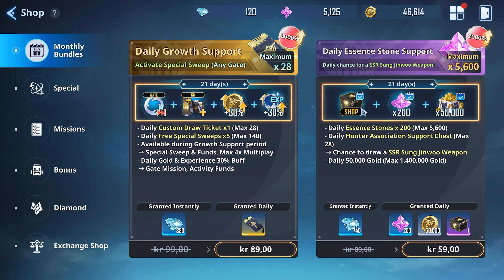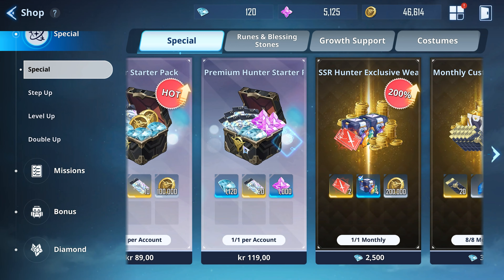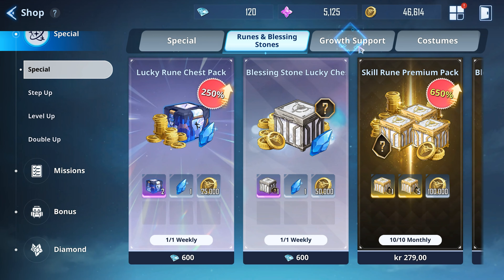Outside of that, you get a support chest — 50,000 gold a day — which is pretty good value since gold is very useful. You also get diamonds here, which are pretty good. You can use these to buy things in the shop, or you can use them to buy the premium version of the battle pass, which this is just enough to cover. The battle pass is 1,500 gems for the premium — not the extra premium version, but the normal premium version. So if you're a low spender, definitely get these two to start. After that, some of the other items are not that useful — more like whale bait. Of course, if you like costumes, you can get the Chai costume here.